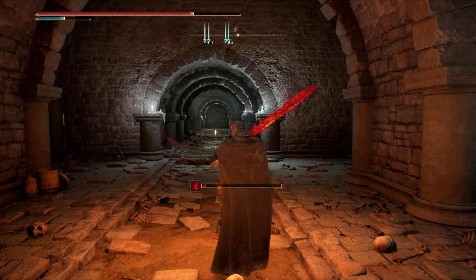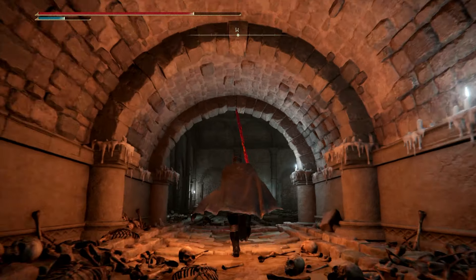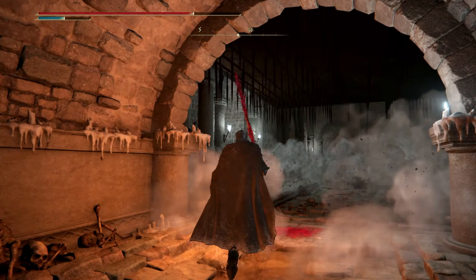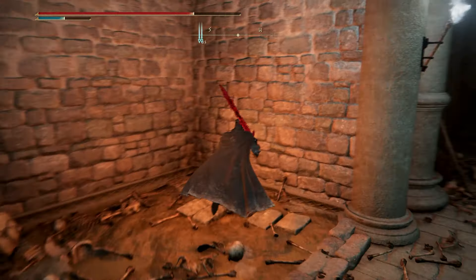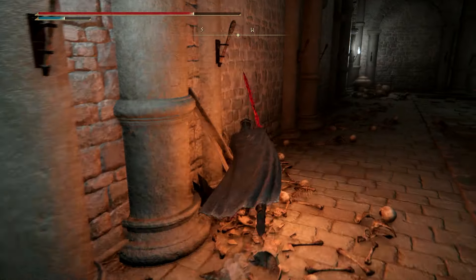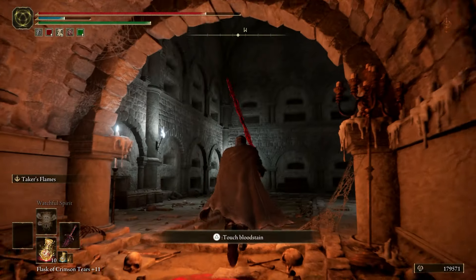Go through here — you're taking a left, so left right here. Watch out for the ceilings; there's a lot of crap in the ceilings in this one. It probably won't kill you in one shot, but you never know. I'm not gonna grab all the items — I'm just gonna get you to the boss so you can get the weapons, and you can explore the rest after you've beat it.